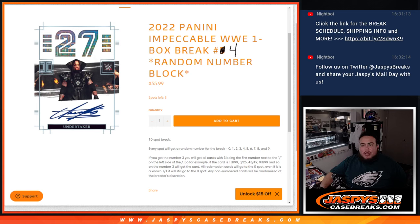What's up everybody, Jason here for JaspiesCaseBreaks.com. 2022 Panini Impeccable WWE just sold out — this is a one box break, random number, block number 4.